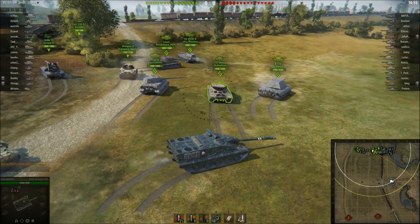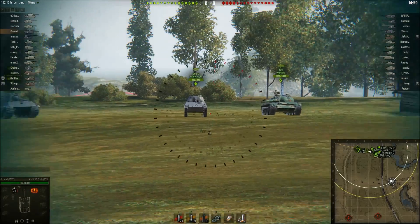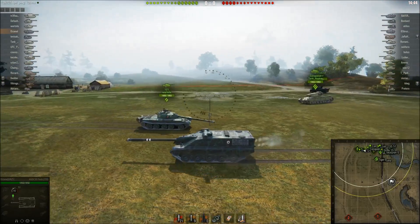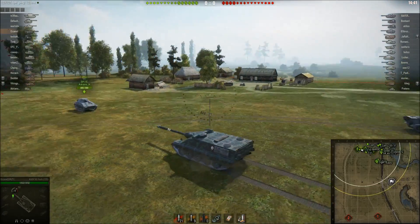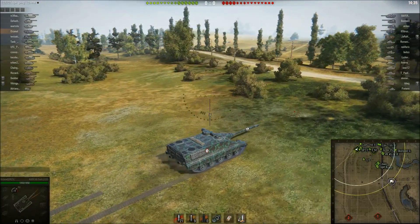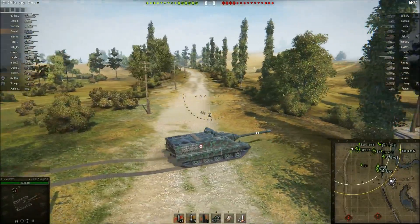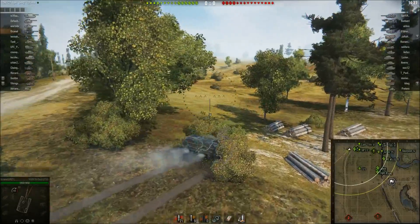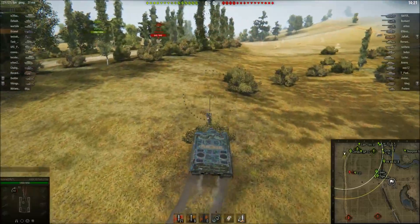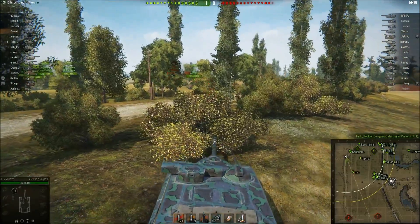Welcome to today's video. We're with the FSAT 155 on Prokhorovka, my favorite map when there's no artillery — but this game we've got two artillery on their side and three on ours. It's an encounter game. I'm going to start by moving towards the 1-2 line. I was playing this tank for the road to three gun marks — the FSAT 155 is literally the worst tier 10, the gun is super unreliable, alpha is bad, reload time is bad.